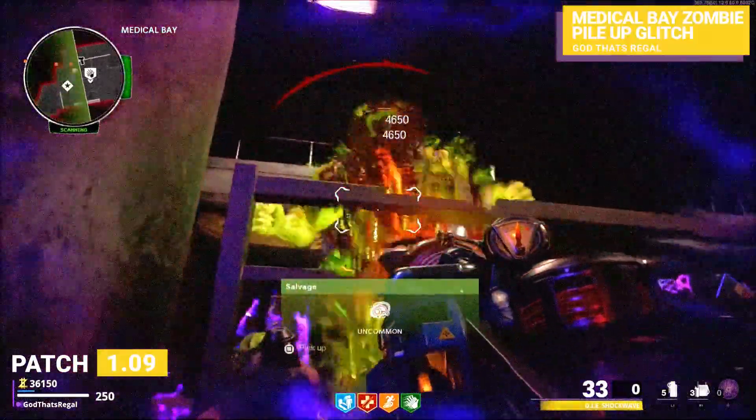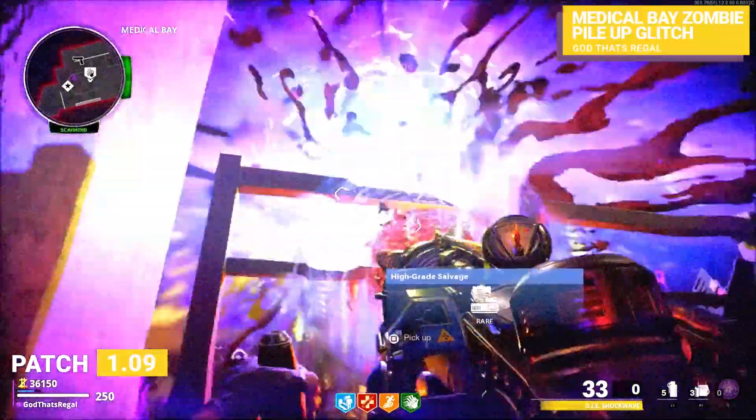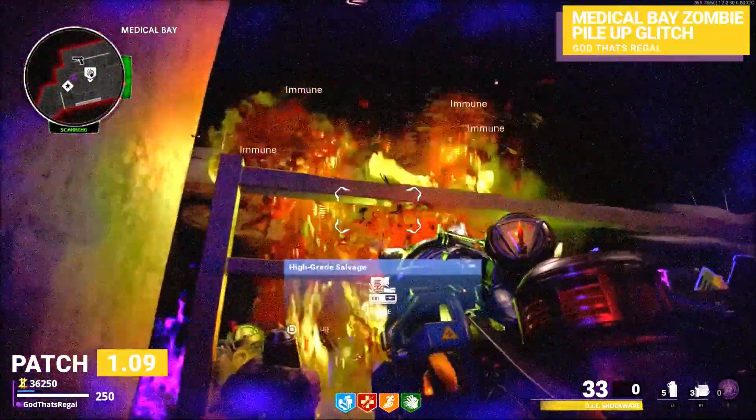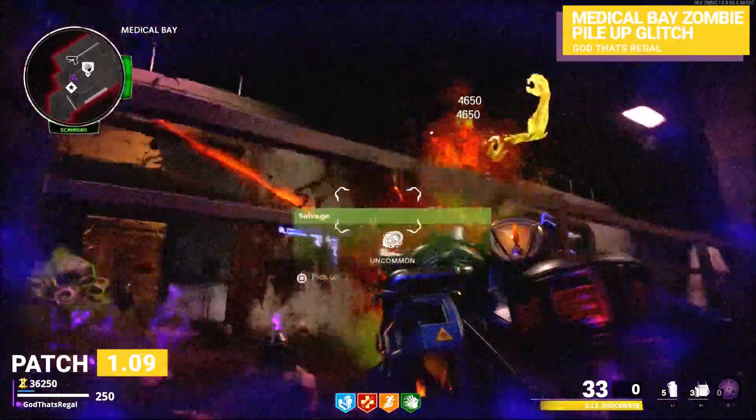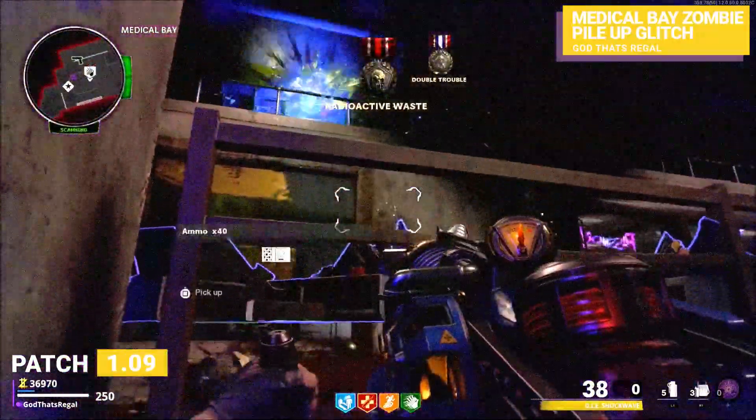So you have to try and get the perfect height for the megaton not to hit you, as you can see. When it does spawn in, just activate your ring of fire and take care of him with your wonder weapon or your standard guns, and you can just keep on going up the rounds.